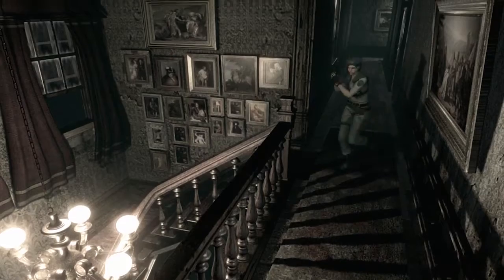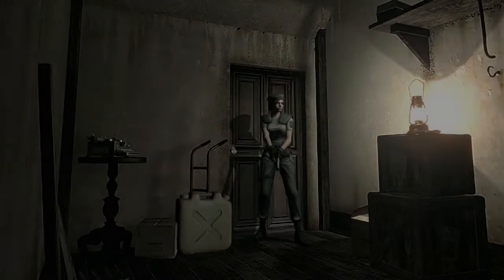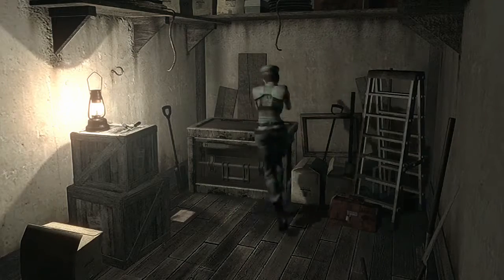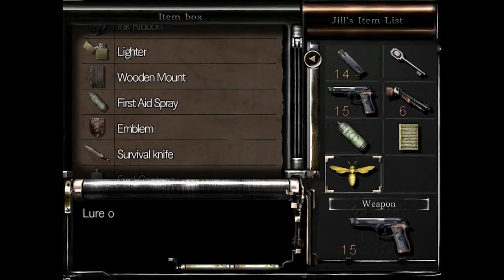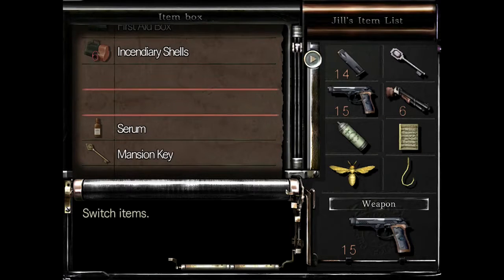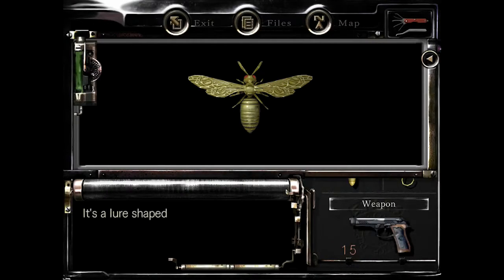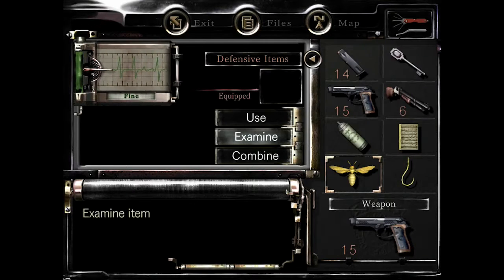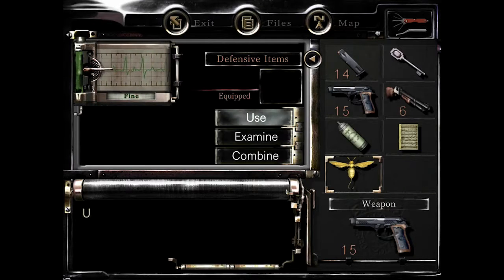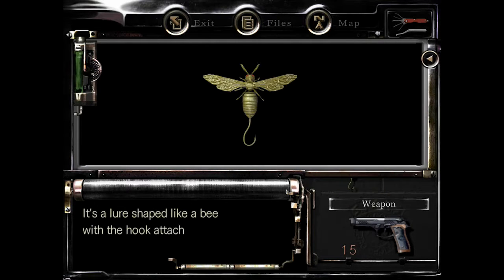Let's go downstairs and examine what we've got. We've got a fish hook. So let's have a look — it's a little shape like a bee, there's no hook on it. So if I combine those two together, then I've got... okay. Now what? It's a little shape like a bee with a hook attached. Okay, that's useful.